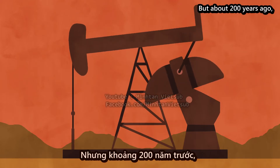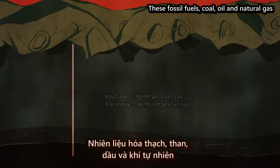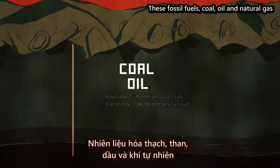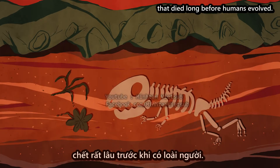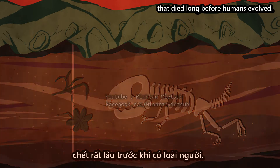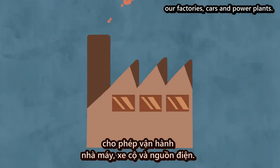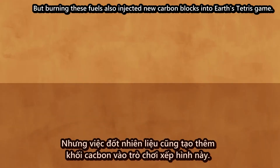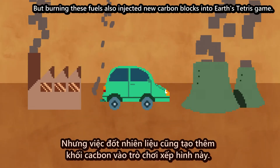But about 200 years ago, we began digging up that old carbon that had been stored in the soil. These fossil fuels — coal, oil, and natural gas — are made from the buried remains of plants and animals that died long before humans evolved. The energy stored inside them was able to power our factories, cars, and power plants.